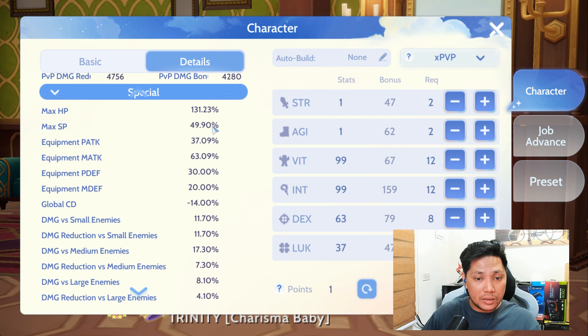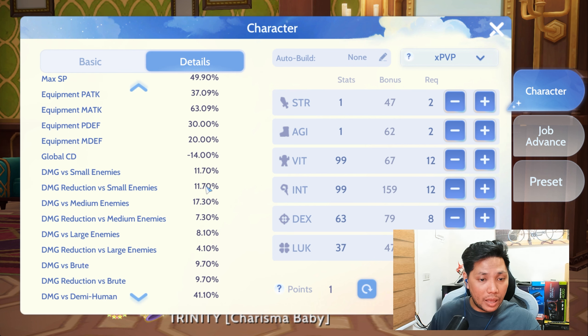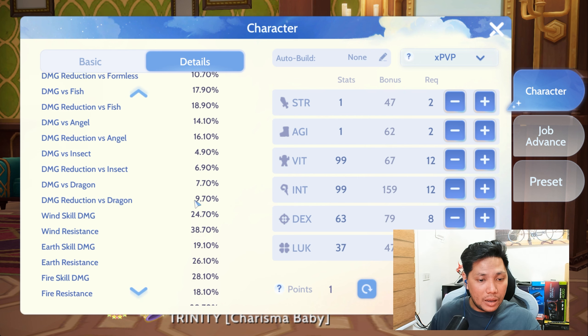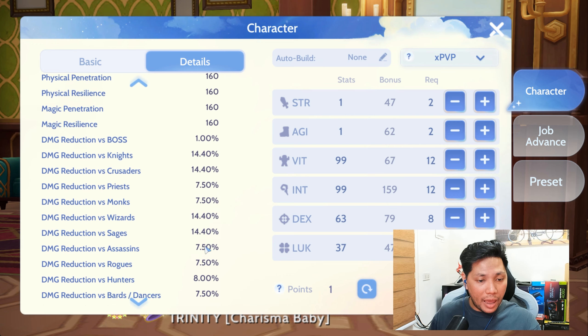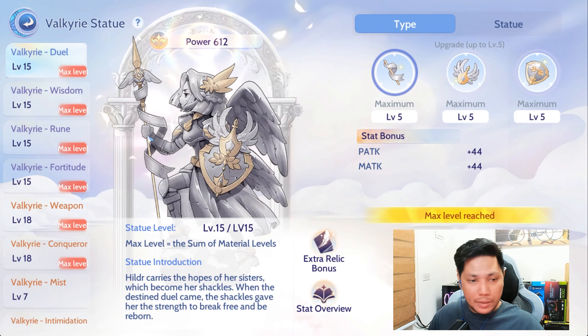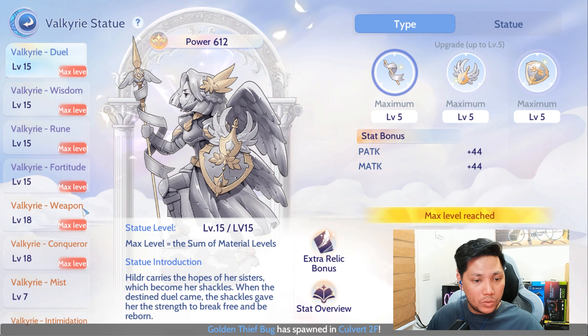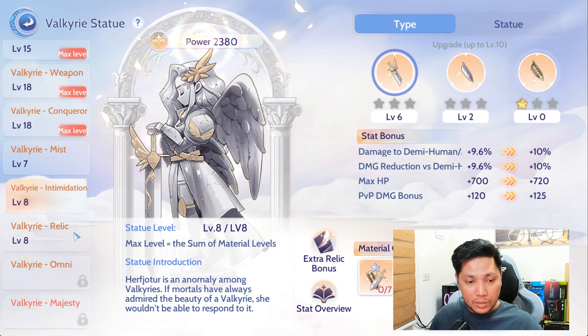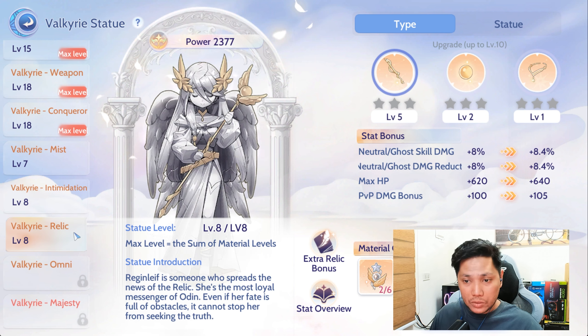The rest is for damage reduction and additional damage against races and sizes. I also have PvP Bulwark at 25% and PvP Fatality at 10%, coming from my Nebula Path. I've maxed out my statue from Duo to Conqueror, and next I'm going to max out the Mist, Intimidation, and Relic statues, prioritizing the PvP damage bonus.